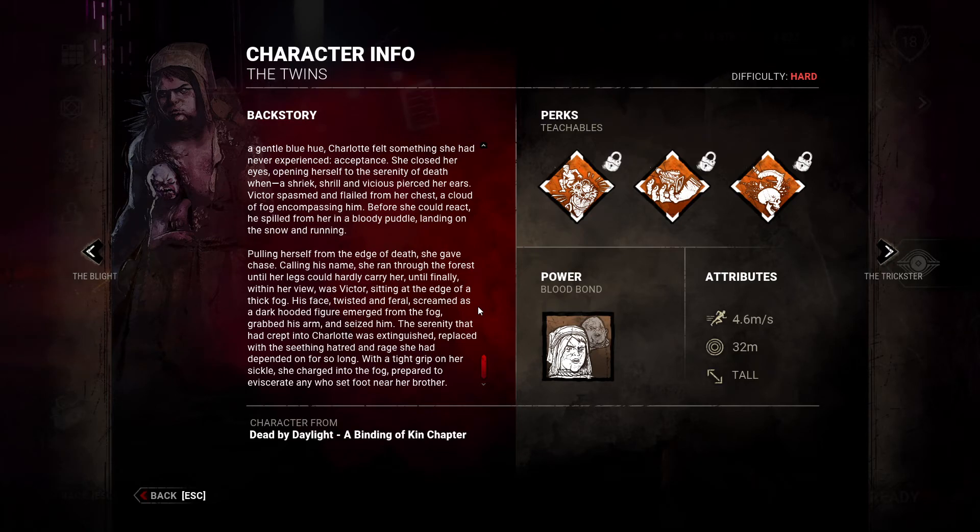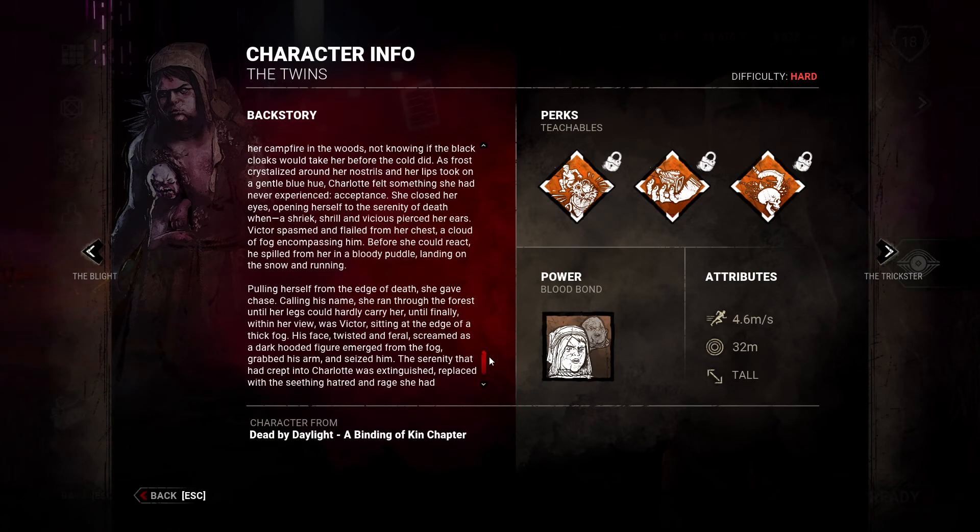His face twisted and feral, he screamed as a dark-footed figure emerged from the fog, grabbed his arm, and seized him. The serenity that had crept into Charlotte was extinguished, replaced with the seething hatred and rage she had depended on for so long. With a tight grip on her sickle, she charged into the fog, prepared to devastate anyone who set foot near her brother.